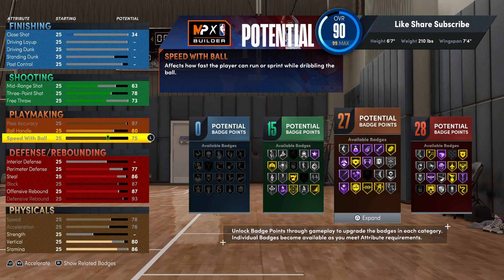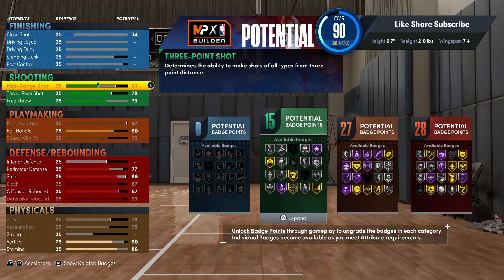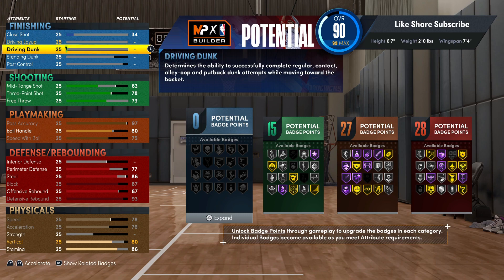Whenever you're not pushing point you're gonna be able to catch and shoot easily. Even pushing point, glue hands lights up all game — catching off inbound and outlet passes. Glue hands is gonna let you catch and pass it to the next man so fast. So you got 15 finishing, 27 playmaking, and 28 defensive — that's fire right there.